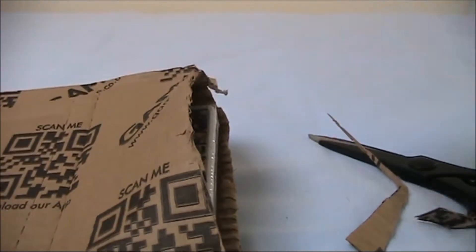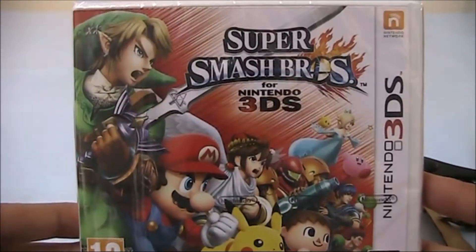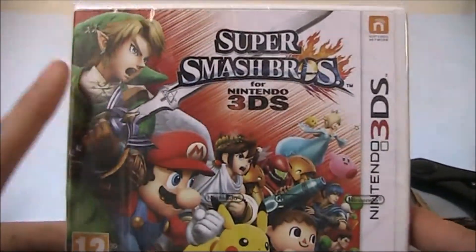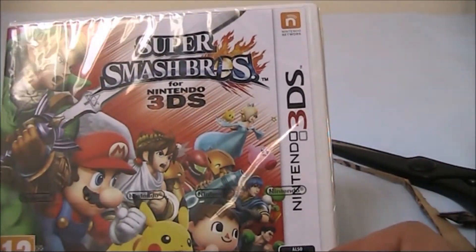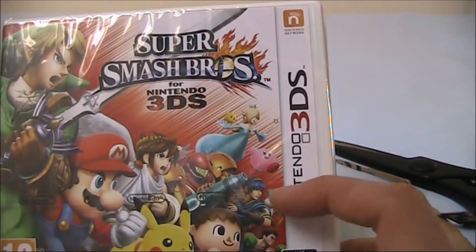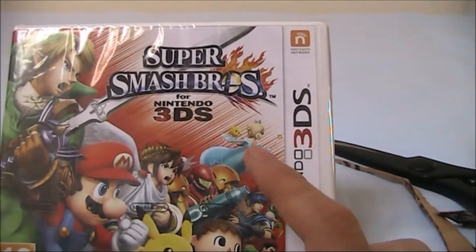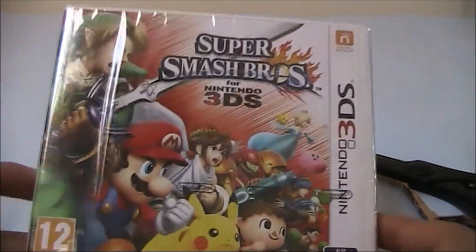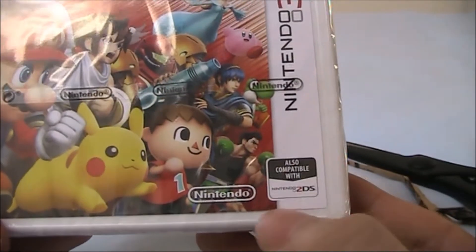Here we are — Super Smash Bros. for the Nintendo 3DS. On the front cover we've got Link, Mario, Pikachu, the Villager from Animal Crossing, Little Mac from Punch-Out, and I think that might be Marth from Fire Emblem, and we've got Yoshi, Pit from Kid Icarus, Samus, Rosalina, and Kirby. On the front we also have the rating — rated 12 — and it says compatible with Nintendo 2DS as well.